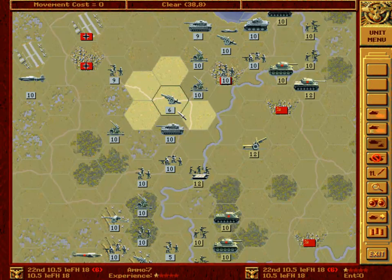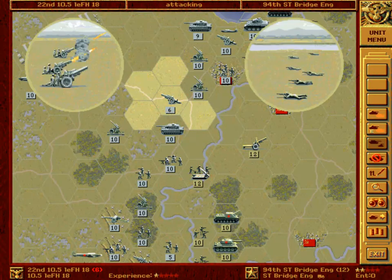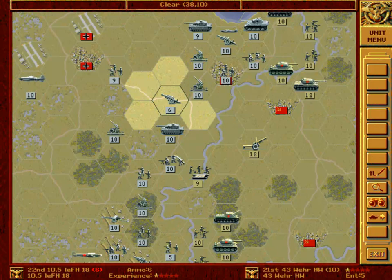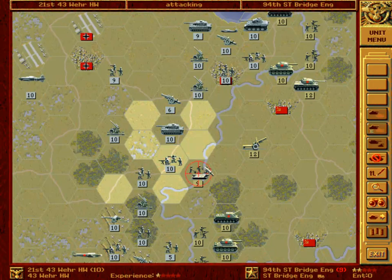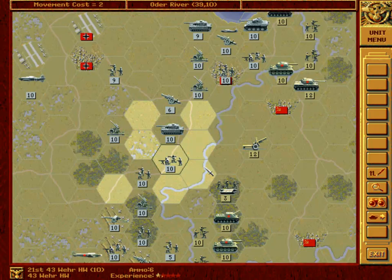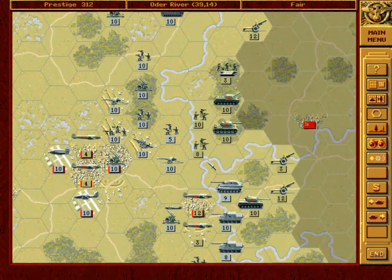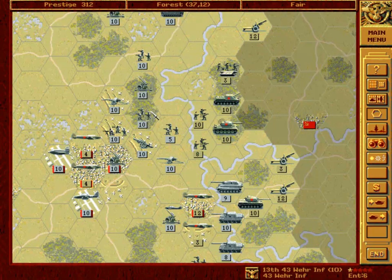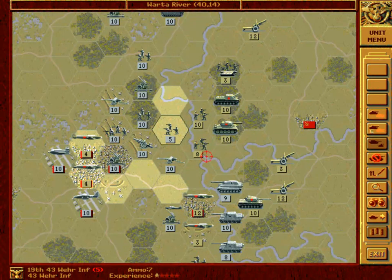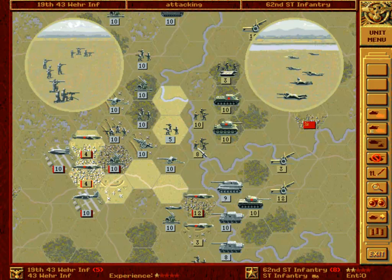Questions, questions... Okay. First we will attack it with artillery. Now with our heavy weapons infantry. Too bad — I was hoping to destroy it on this turn, but no. So we place our infantry here. And now what? We attack this infantry.